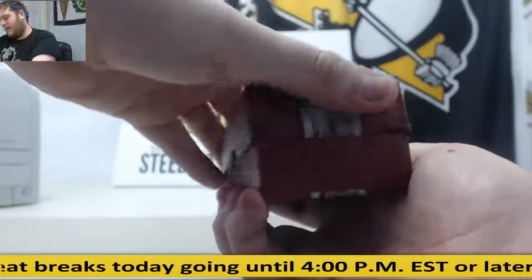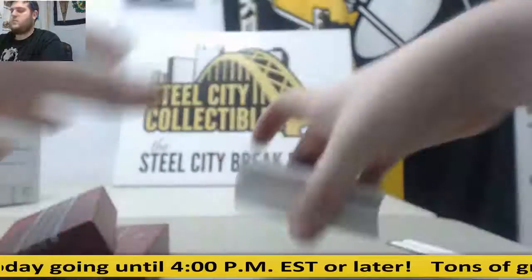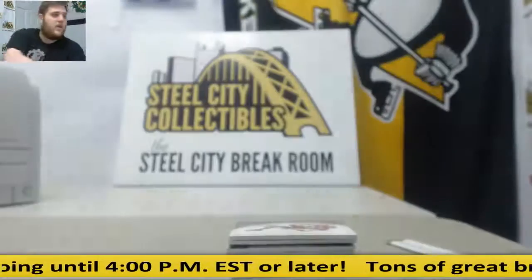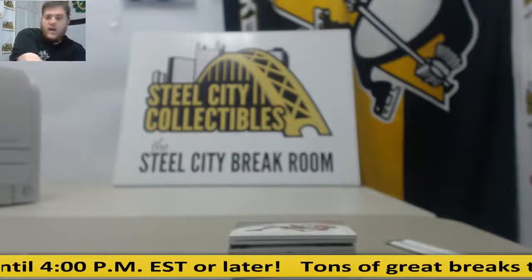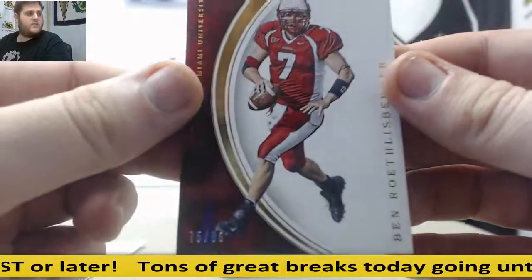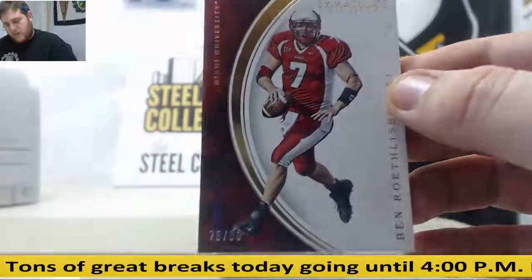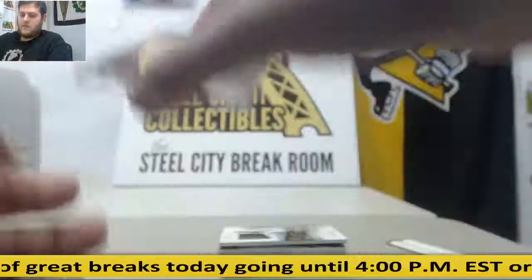Alright, let's see what we got. I think I'm going to have something nice on the bottom. Empty right there. Let's get going with the first card. Starting us off, 75 of 99 — Big Ben Roethlisberger. That's going to go to Serial Number 5, James B. Might be hearing that name a lot — he has a lot of spots in here.